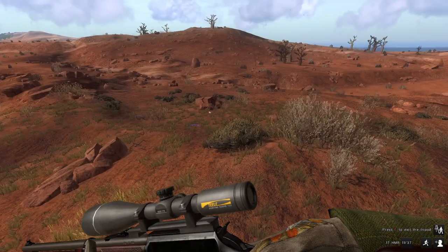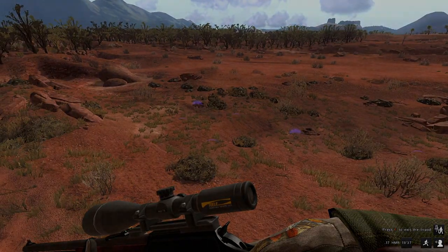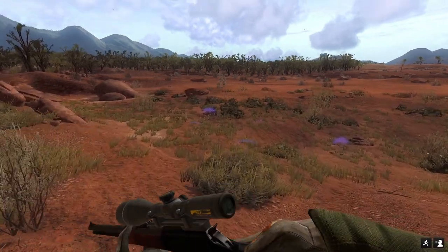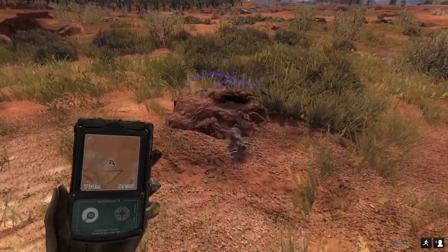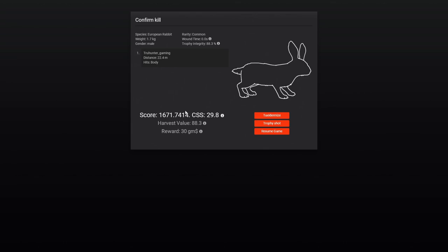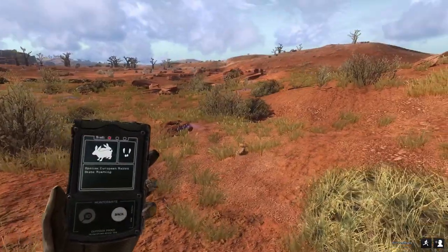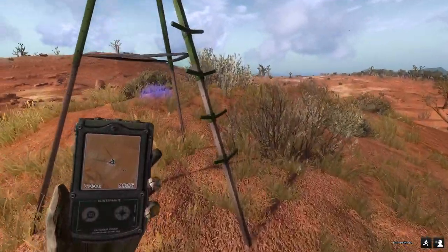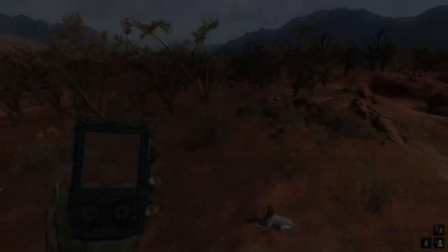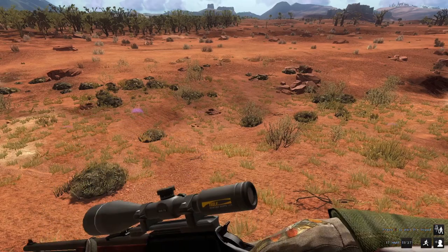If you're ever curious whether you've shot all the rabbits around the dens, go ahead and pick up this rabbit over here. Obviously if you hear them getting in and out of the den that's one indicator, but you can also send your dog after the rabbits again — if he starts to point, that tells you there are still rabbits in the dens. We got a 1.7 male, 1671.